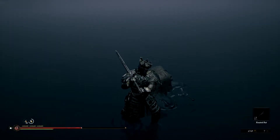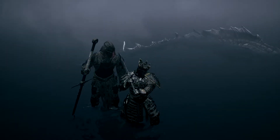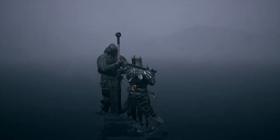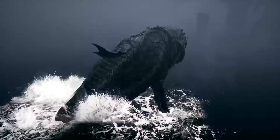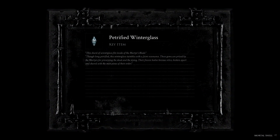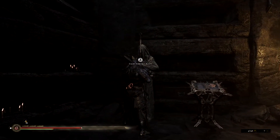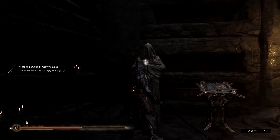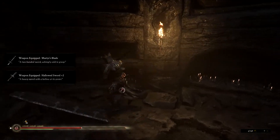We killed him. We'll just regenerate through the woman. We'll get his giant sword now. Wow, he's kind of badass — he didn't even fall down, he just used his blade to hold himself up while he sunk into the water. But anyways, what weapon do we have here? That is the Martyr's Blade, a two-handed sword. Achingly cold to grasp. Give me back the hollow sword though, we're not messing around here.